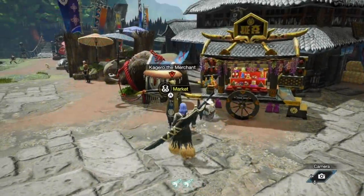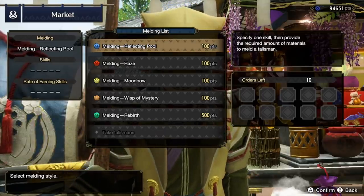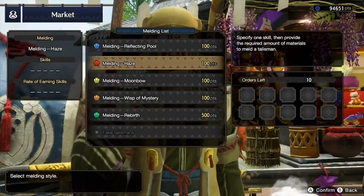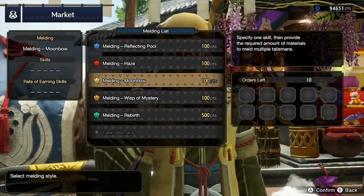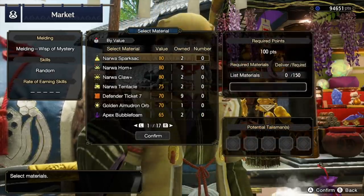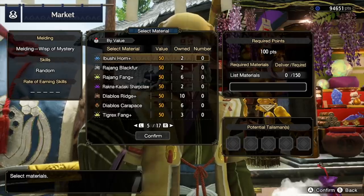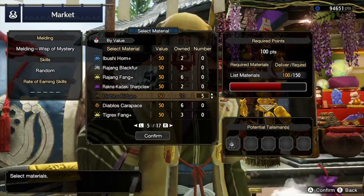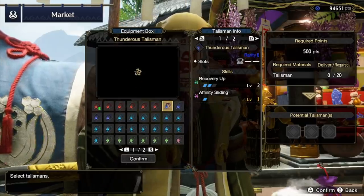To meld, you need to talk to Kagero at the market or the guild store in the gathering hub. You'll then choose your meld type — one of the 5. Reflecting Pool, Haze, and Moonbow will meld for specific skills, while Wisp of Mystery and Rebirth are your random melds. After choosing your meld type, you'll need to hand over materials that reach the amount required, and you can go beyond that to meld multiple in one go. These materials can be monster materials, tickets, and even other talismans if you're doing Rebirth. Generally you'll use monster materials you don't need.